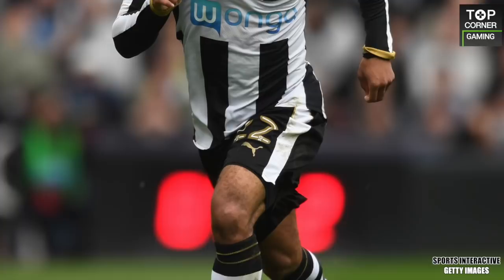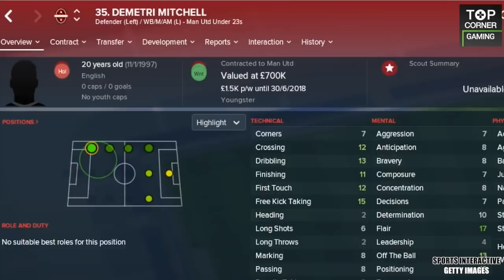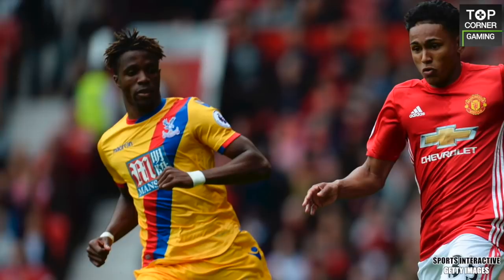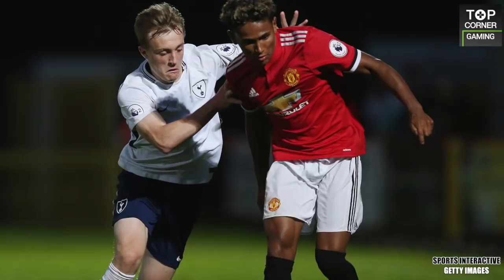Newcastle's DeAndre Yedlin ran a close silver, but he didn't quite get onto the podium. Moving on to the left back slot, we have Dimitri Mitchell. He's an under-23 at Manchester United, and I could have yet again found you a tasty little gem for anyone looking to mould a modern wingback with an elite level track speed — 13 dribbling, 12 crossing, and enough ability to at least stand in an opposition's way with 10 for tackling. In reality, the 20-year-old has only made the one senior appearance for the Red Devils, running out against Crystal Palace in May earlier this year. He's still very much a hot prospect at the club and is much-needed cover in the full-back department this season. And he's rapid.